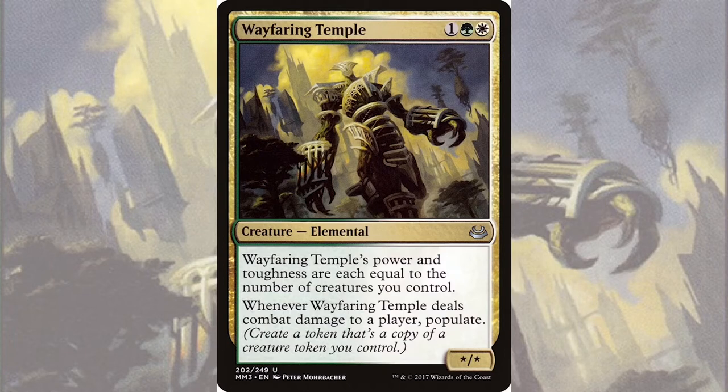Interestingly, that second ability populates after combat damage, meaning that first, we need to get our commander's damage through, but second, we're not limited to tiny token creatures, and we can do some very powerful things.